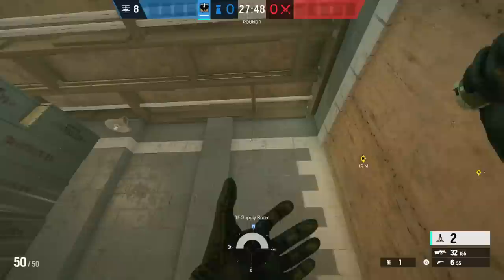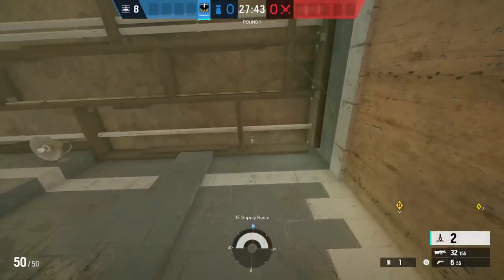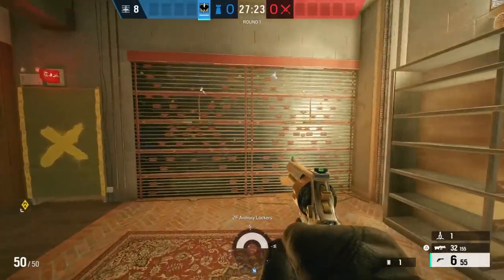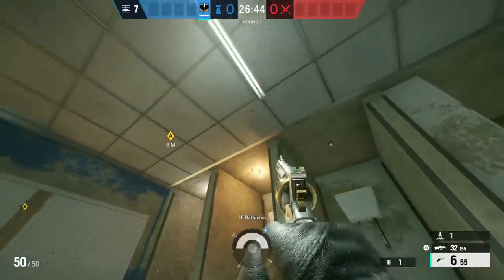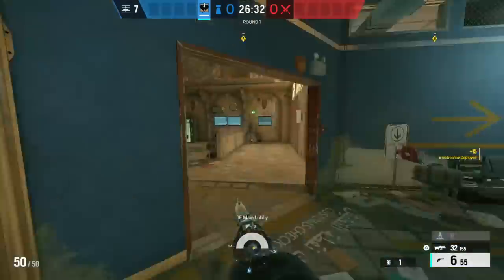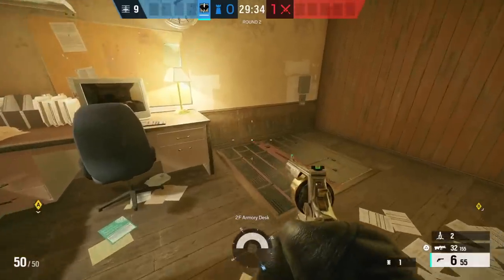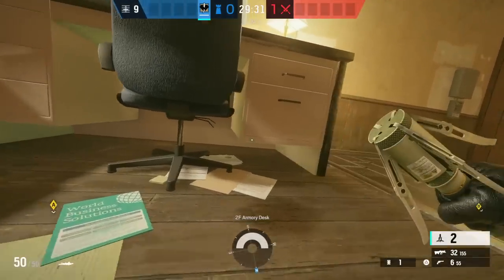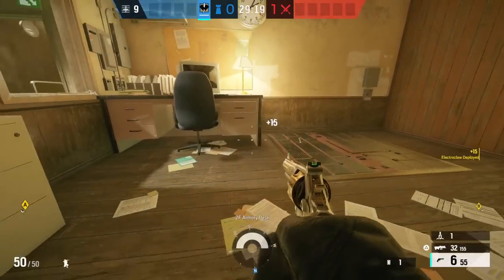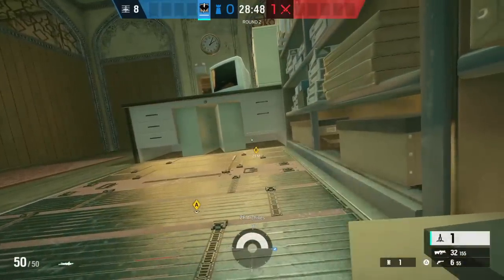Now on Border, we're gonna start with a claw in the supply room that electrifies the main wall on archives army site. To make sure your single archives wall is electrified, you can use the claw down in the bathroom. On the ventilation workshop site, you wanna make sure you keep your hatches electrified — in armory's little office, you can hide the claw beneath the desk. And in archives, you can surprisingly do the same thing.